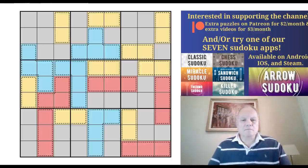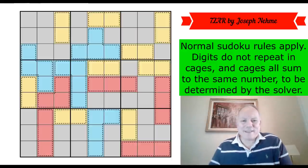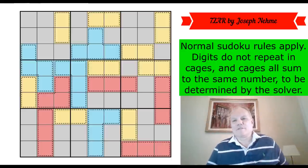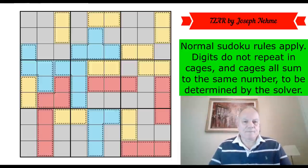The rule set is disarmingly simple: normal Sudoku rules apply, digits don't repeat in cages, and cages all sum to the same number — to be determined by the solver. So it's a killer Sudoku where all cages sum to the same number and we don't know what that is. Thanks Joseph for virtually nothing to get us started! His puzzles always have fabulous logic so let's get cracking.